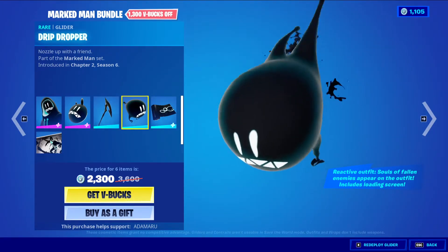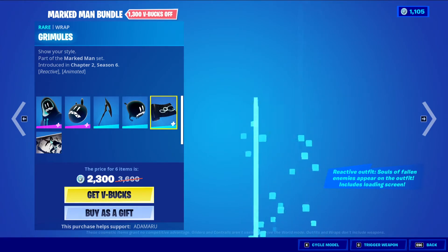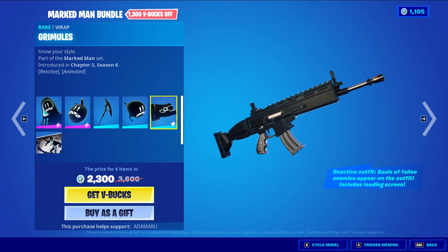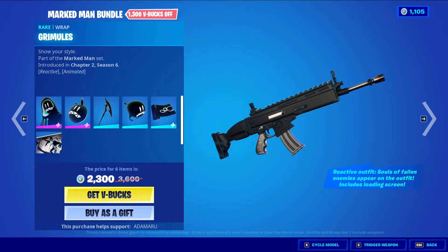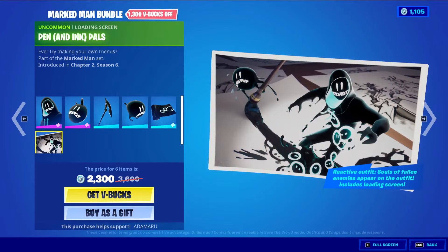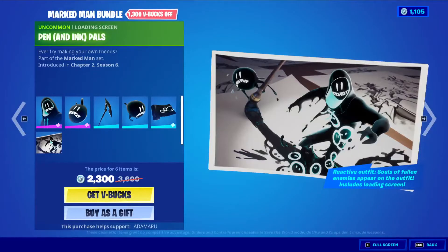Drip Dropper is here. We have Grim Mules. I'll quickly do the trigger — I thought they lit up, but maybe not. Then there's the Pen and Ink Pals loading screen, which is pretty cool — very Epic Mickey vibes.